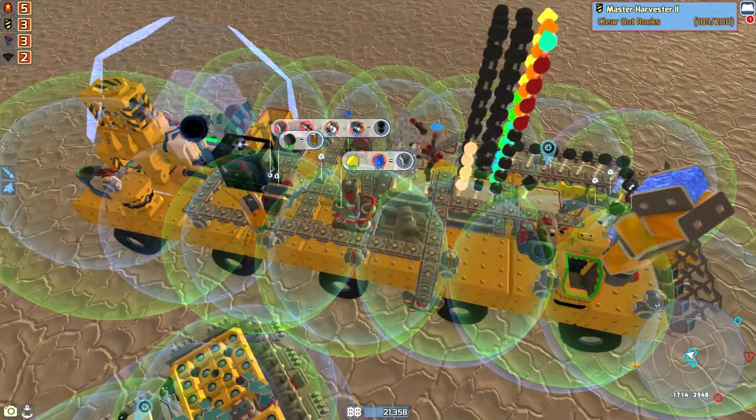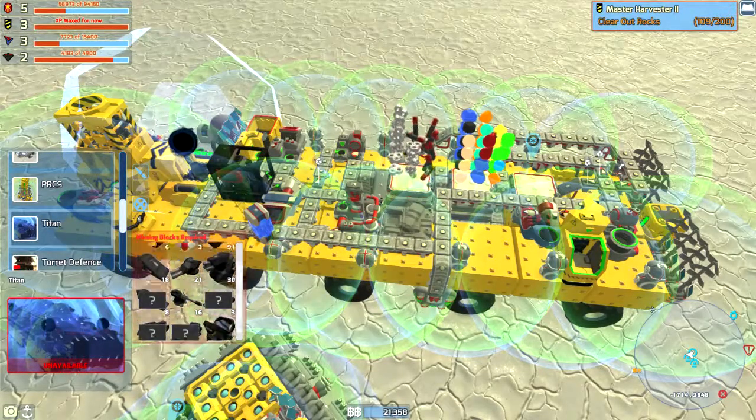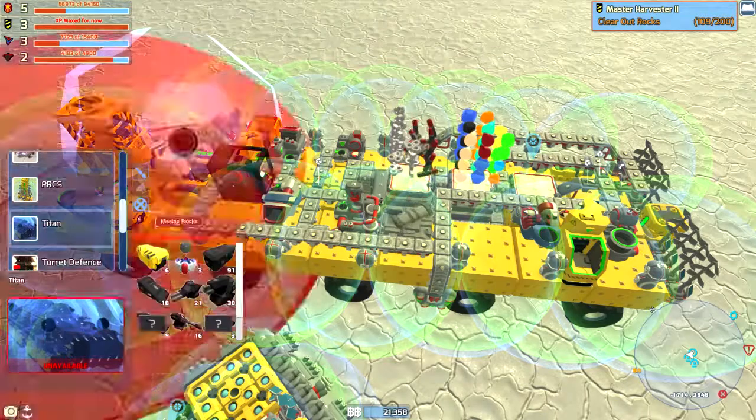I'll be right back as soon as it's finished doing all this. Now let's take a look at what Titan needs still. Well we still need to make the shield modules, still need the shotguns, those blocks. It's going to take a while. Since there's only two different items left from two different corporations, I may as well focus on those while I get it to automatically make a ton of these things.